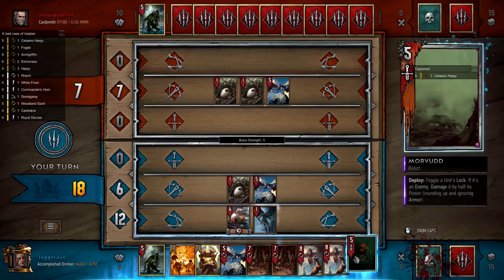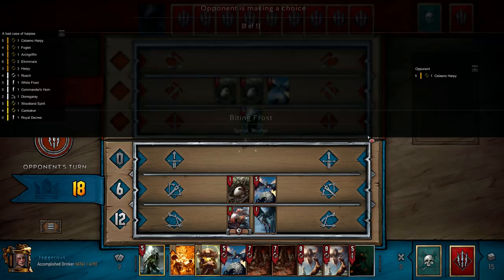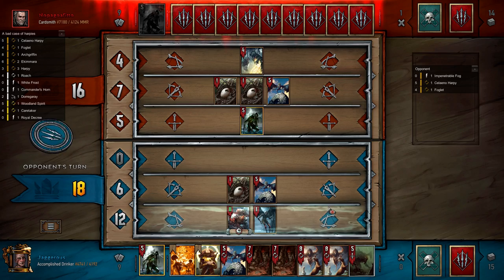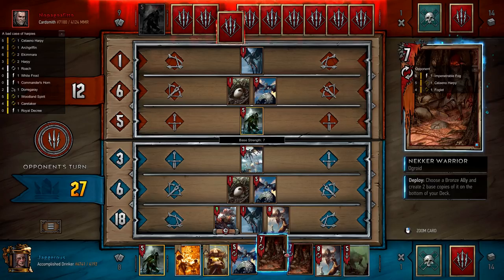Morvudd is going to be really useful if it is consume because we can lock his neckers. And here comes the weather. We can take his foglet with this play — play the weather clear, clear the weather, grab his foglet, and then get a harpy that pops one of his eggs. All in all I'm happy. Now that the harpy's out we can look to play the Necker Warriors. And there we go — it is consume.